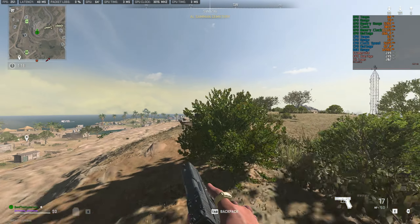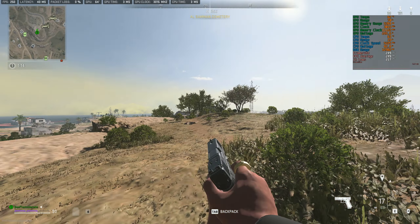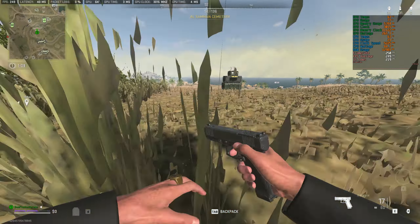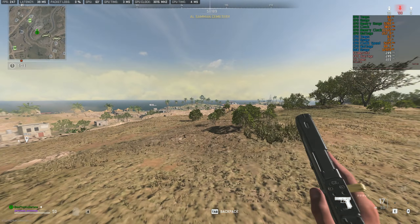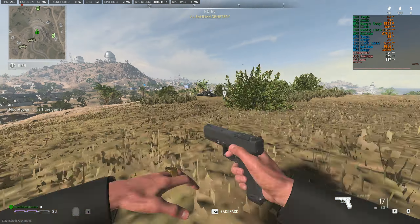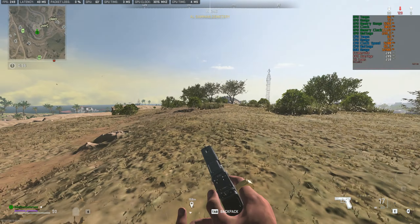What you're gonna notice is that my 1% lows are only significantly better if I'm able to hold above the frame cap limit that I set. So if my PC is theoretically capable of 270 and I'm limiting it to 250, the 1% lows are gonna be incredible because it's able to queue frames. In that scenario, you won't have terrible 1% lows or stutters anymore because the queued frames would just fill in.